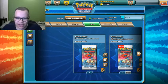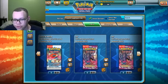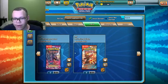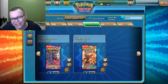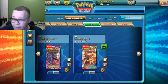As you guys can see here, we have three Boundaries Crossed packs, three Phantom Forces, and three Primal Clash. So we're going to work our way to the left. We're going to start off with the Primal Clash pack — sorry.